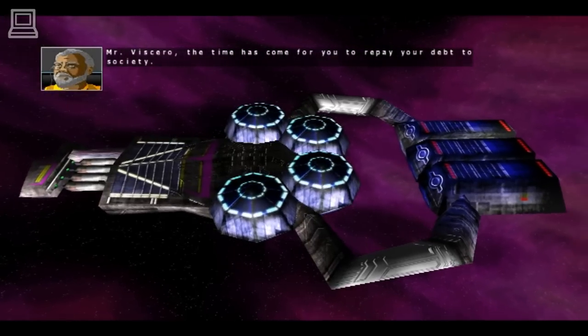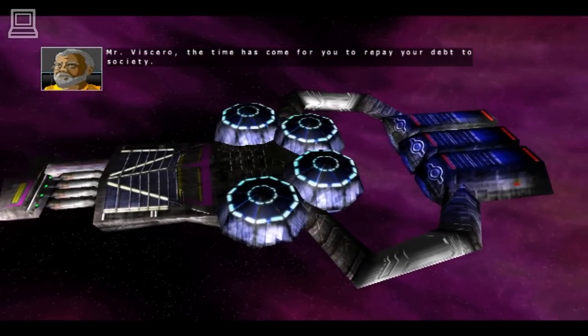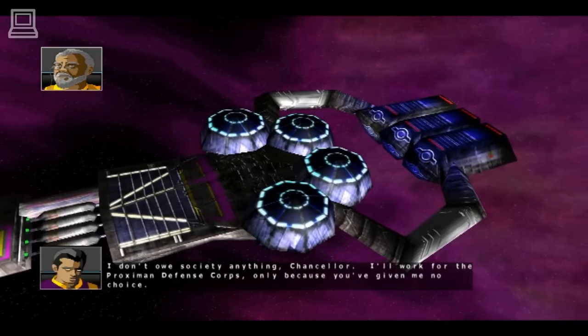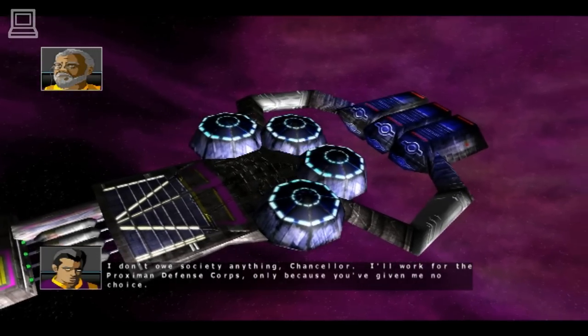Mr. Visero, the time has come for you to repay your debt to society. I don't owe society anything, Chancellor. I'll work for the Proximan Defense Corps only because you've given me no choice.